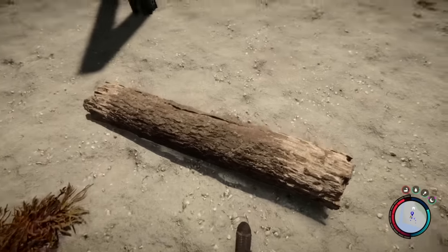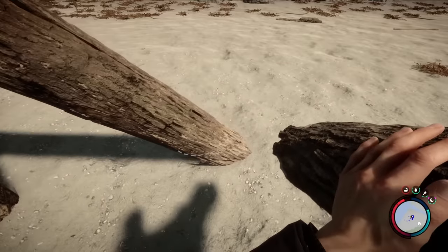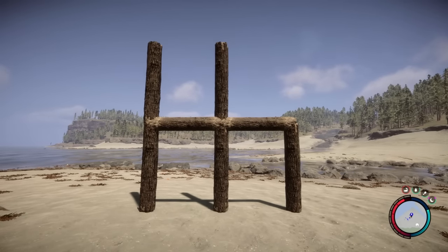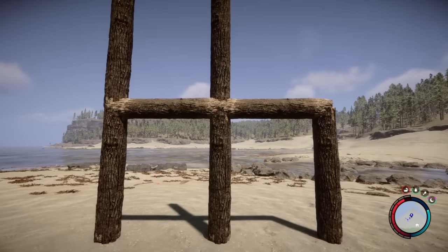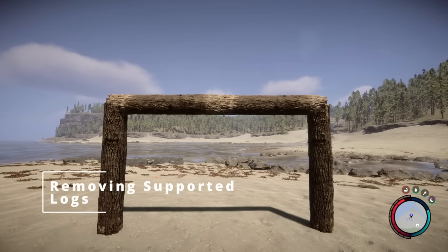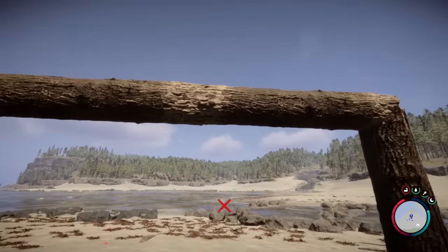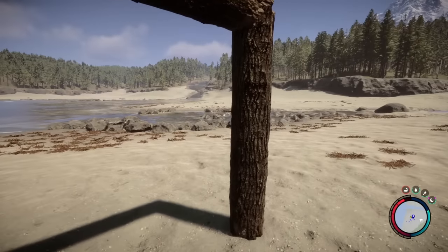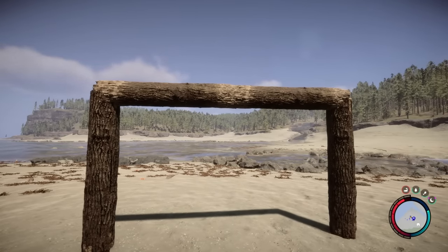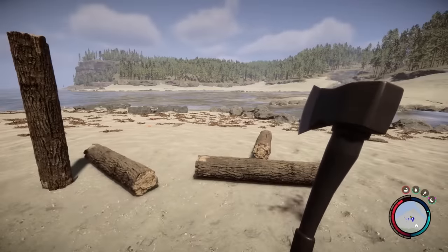However, if we want to branch out at all — if we want a log on the top support coming out horizontally — you'll need to do the level below first. This will make your builds quite cluttered internally because you have a lot of struts. You can actually remove some of these. Once you've extended these supports, you cannot remove the top beams or the bottom ones because they're reliant on each other to keep the build up. If we knock one down with the axe, see how everything collapses.